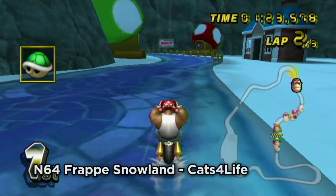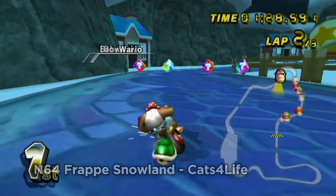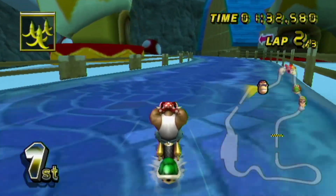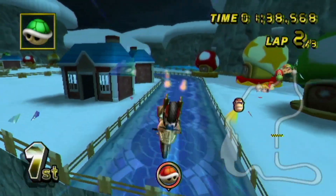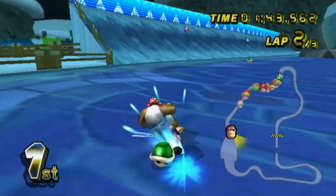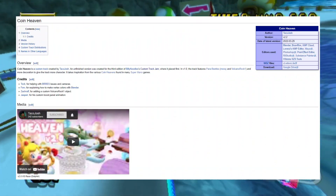N64 Frappe Snow Land by Cats4Life. Similar to GBA Bowser Castle 1 from the last episode, this version of N64 Frappe Snow Land is very unique visually and I can commend Cats4Life for taking that risk. My favorite aspect is that I believe it's themed around New Super Mario Bros. Wii, with the Luigi penguin suit statue and the mushroom and one-up houses decorating the mountainous background. I love the idea of incorporating 2D Mario elements into Mario Kart Wii custom tracks — for example, Coin Heaven. If you're a fan of Frappe Snow Land, you'll probably want to try this one out.